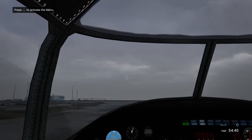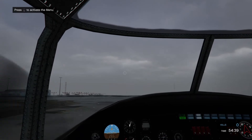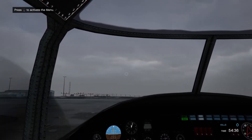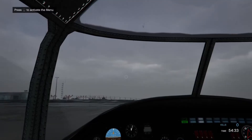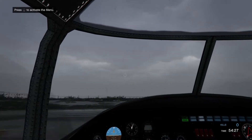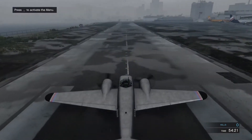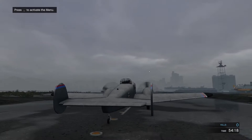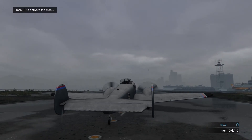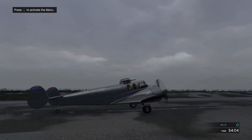Alright, we are going to taxi out to runway 3 up here, do a little bit of a check up, and then I think we will be ready to go. Again, it is raining — this is the third installment of the series. This can be played with your friends; maybe your friends could be ground crew. We are going to start by checking our flap systems. Everything seems good.